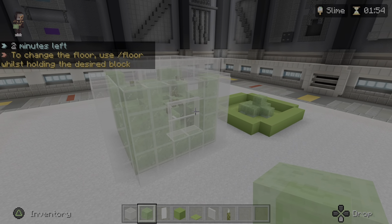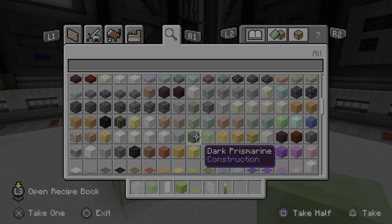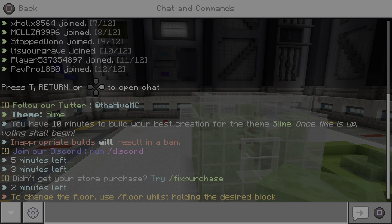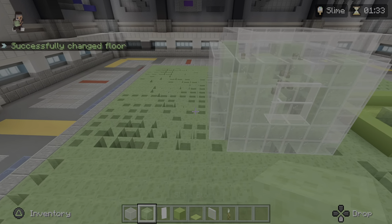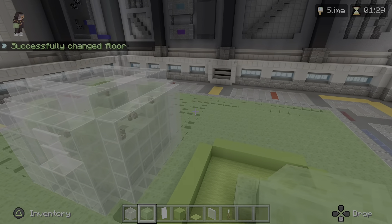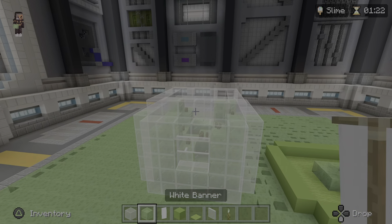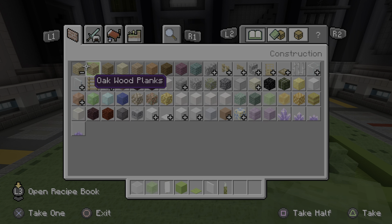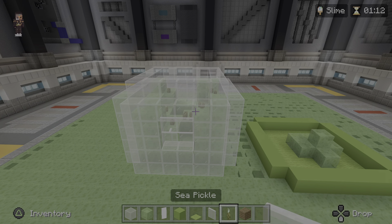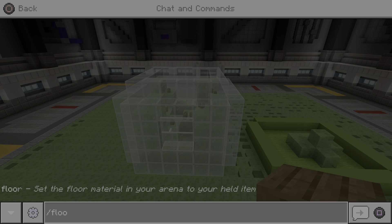What should we make the floor out of? Let's just make it out of a slime block. Actually no, I need to make it look better. Maybe have it made of wood, like it could be sitting on your dining room table or something. I have a lot of time left.